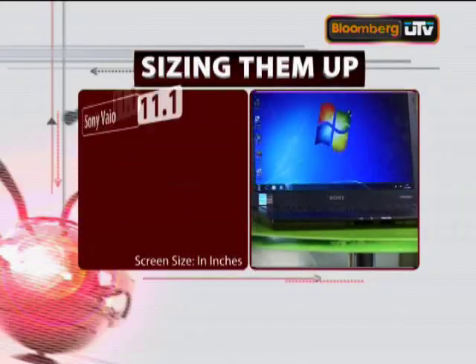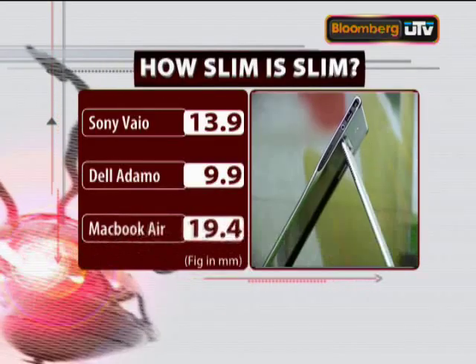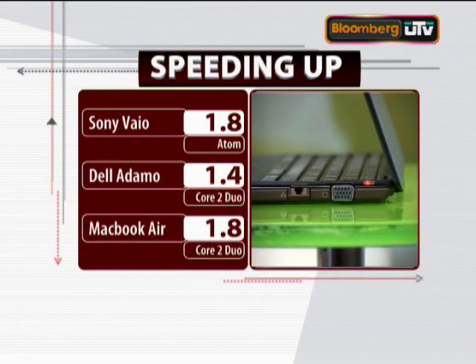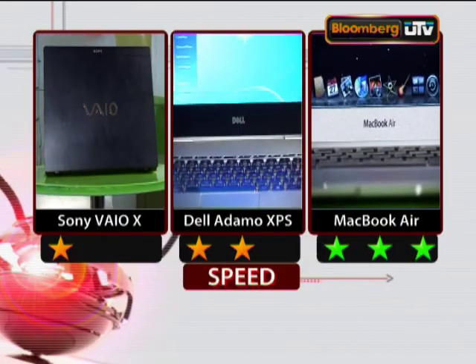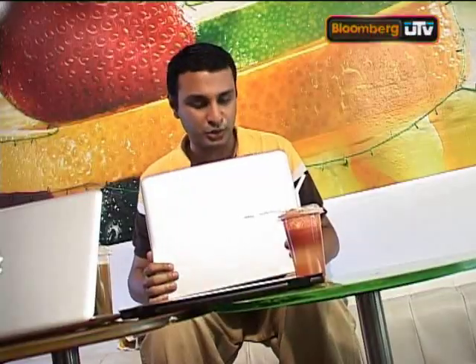The Vaio X has an 11.1-inch screen, making it the smallest of the lot — the others have bigger 13-inch screens. Think slim and think Adamo XPS: at 9.9mm, it's the thinnest of the lot and also the thinnest in the world. However, it runs a netbook Atom processor, so performance is not its strongest point. Both the Dell and the MacBook run on an ultra-low voltage Core 2 Duo, and the MacBook Air is the faster 1.8 GHz machine. A special mention for the Adamo XPS keyboard angle — once opened, it falls into a stand-like position which is great for desk use, but it gets a little uncomfortable on the lap.